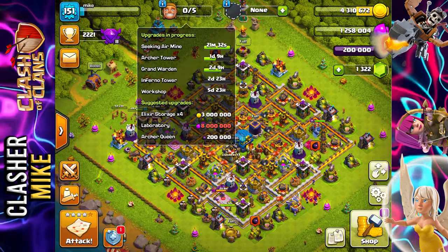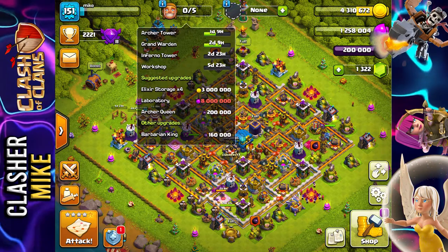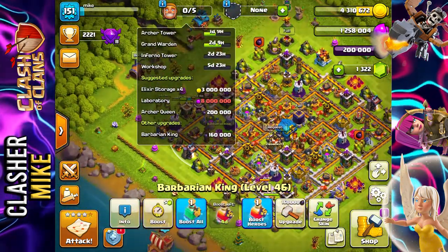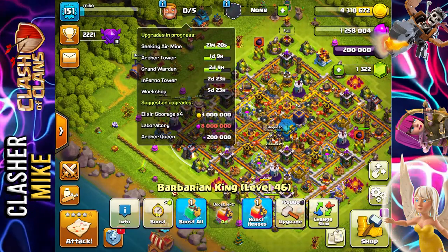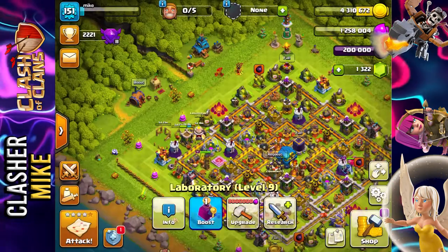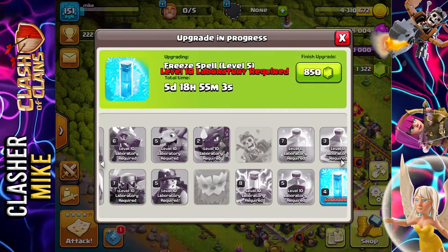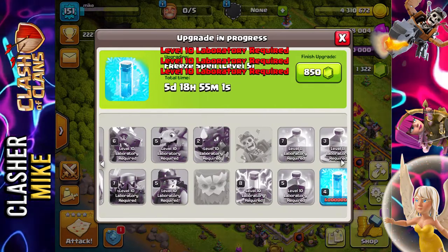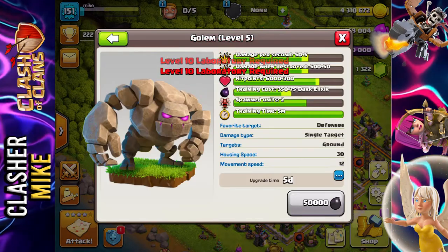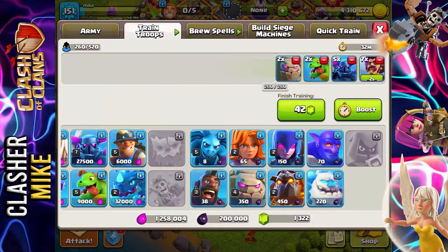When the next upgrade is done in 21 minutes, I might just record tomorrow's video and get it ready, then start working on another upgrade — probably the Barbarian King first — and save up as much Gold and Elixir as possible. The Laboratory is upgrading to level 10, and basically everything requires level 10. I really need to get started on the Electro Dragon, my P.E.K.K.A., and I need to work on this Golem. The Golem is so useful — it's currently boosted and it's a level 4, so I'm going to end the video there.